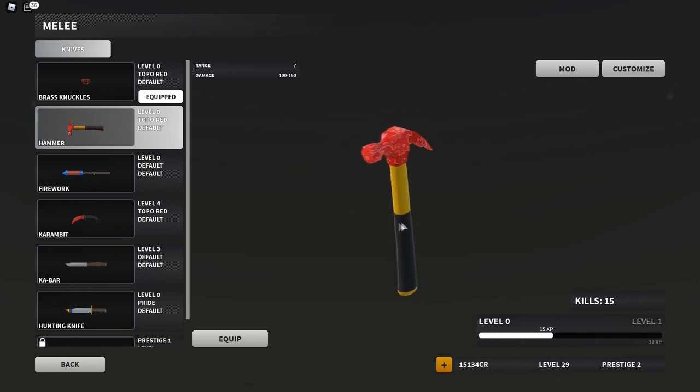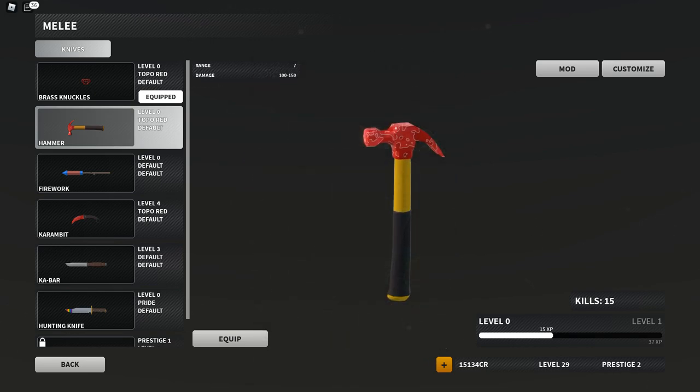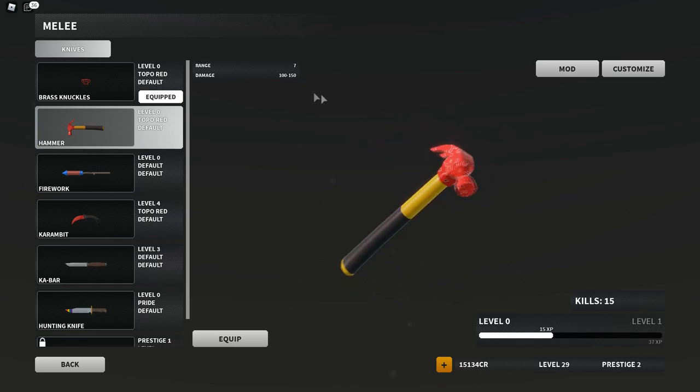Hey guys, my name is Cuber and I have some exciting news. The Team Manic organization that I'm partnered with is giving away two $50 Roblox cards. Two lucky people can get it, so just make sure to check out the link in the description for that giveaway.